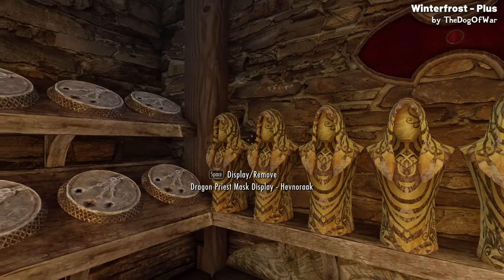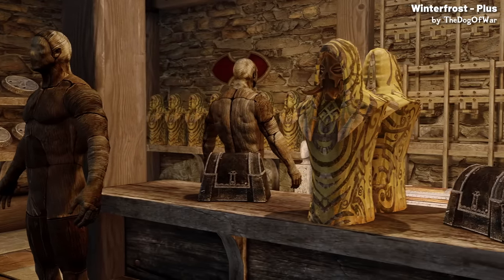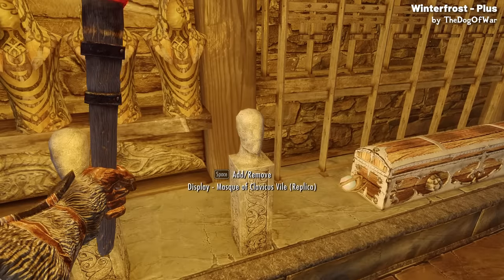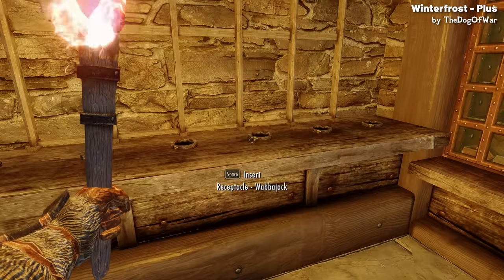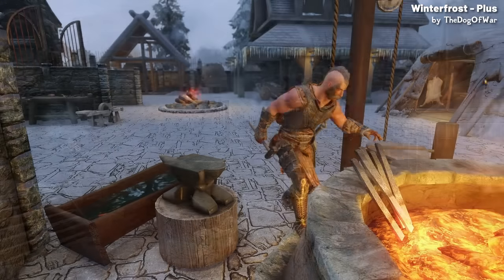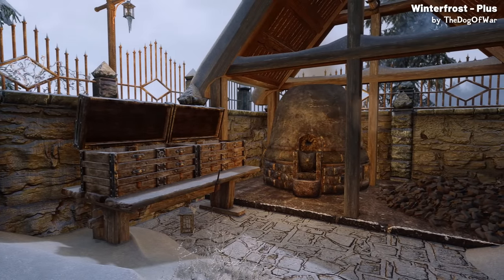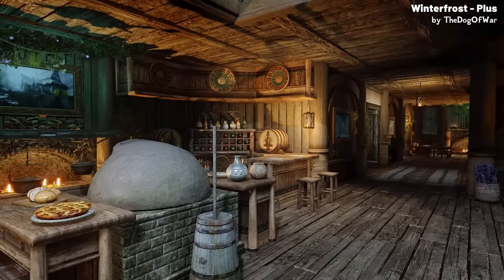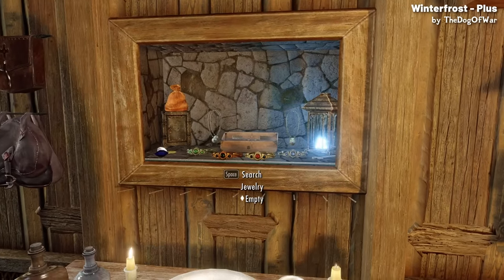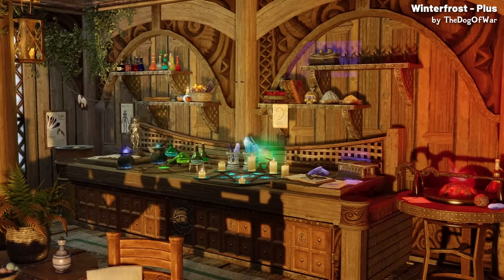You can build displays to store your dragon priest masks — though I noticed it's missing a spot for Vahlok's mask, which I assume is a bug. You can craft stands for dragon claws, special helmets, unique bows, rare daggers and other special items. Outside there are all the blacksmithing tools, a wood chopping block, and plenty of storage for raw materials. It reminded me a lot of Elysium Estate, which is available for free and comes with all the same amenities, so I can't recommend buying this.